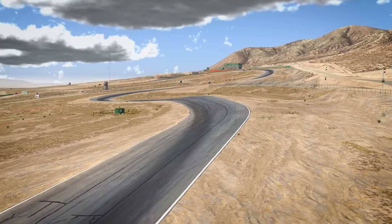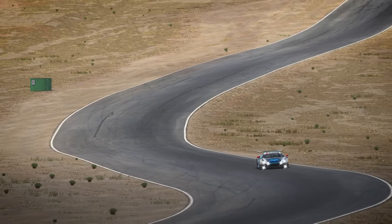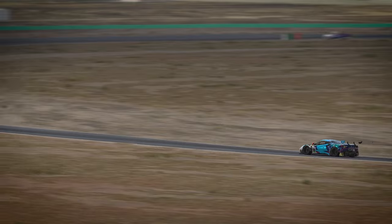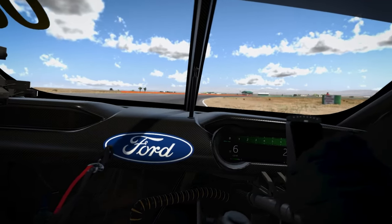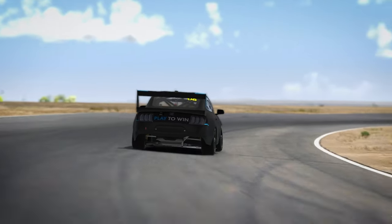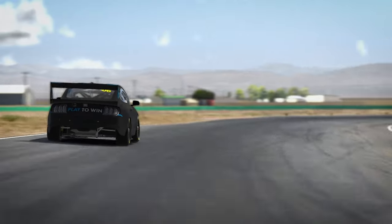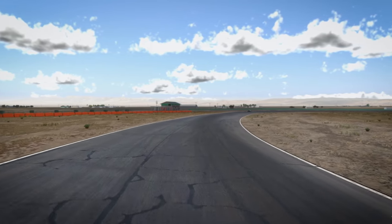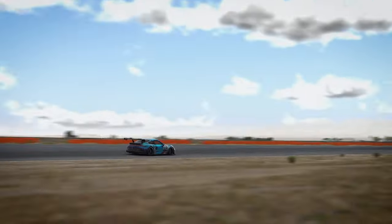Turn 7 is simply a left kink in the straight, so we can skip straight to Turn 8, which, a little like Turn 6, can either be just another kink in the straight or quite a challenge. One example of a car that struggles through this section is the Australian V8 Supercar, which suffers from tremendous understeer and therefore cannot take the corner without lifting. Meanwhile, other cars like a Le Mans prototype or even a GC3 car will take this corner flat out without even thinking about it. Regardless of what you're driving, this is by far the quickest corner on the circuit, so be sure to tighten up those belts before turning in.